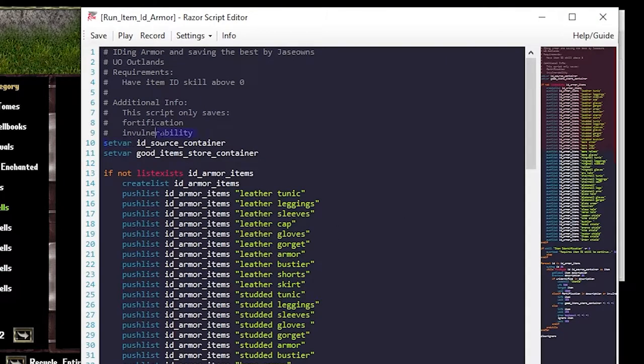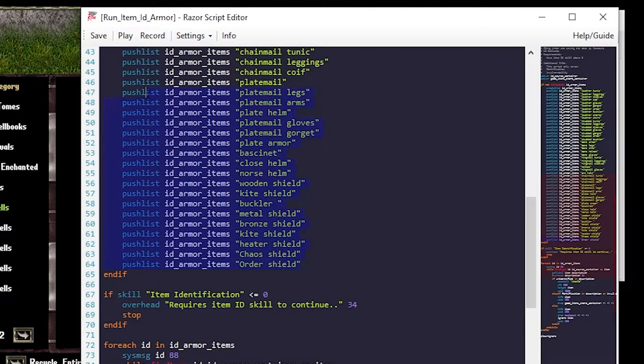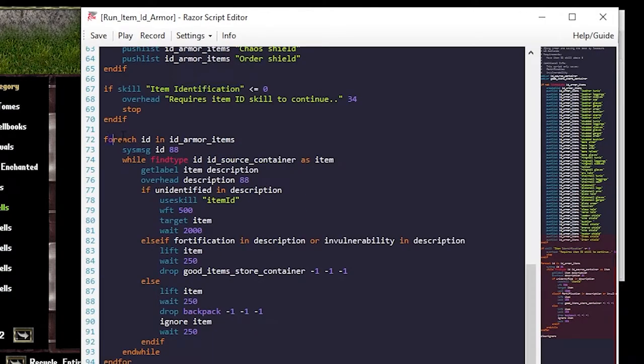Basically what the script is going to do is ask you for a source container and then where you want to store the good items. In the case of this armor script, I'm only saving the fortification or invulnerability items. Here is the list of armor types available on Outlands — I went through every item type on Test Center and saved it, so no more guessing source code. In order for this script to work, we're going to assume you have some identification skill, and we're going to loop all these items, very similar to what we did in our previous script.